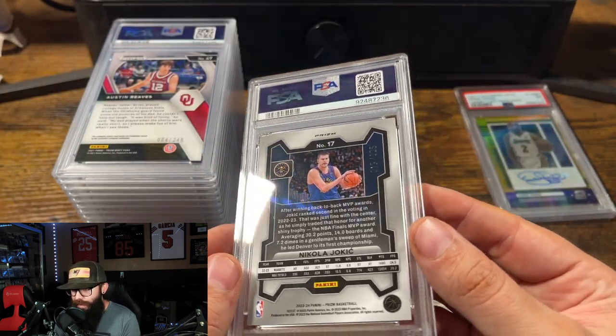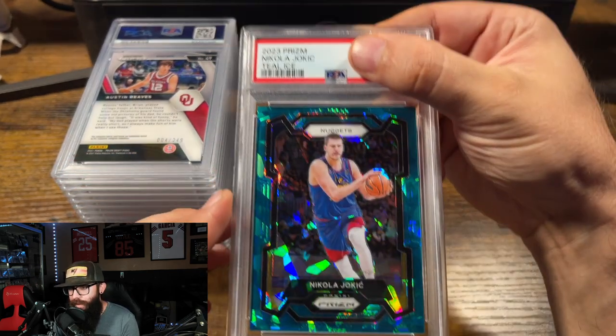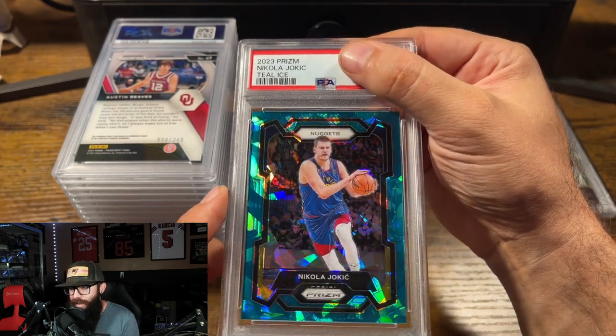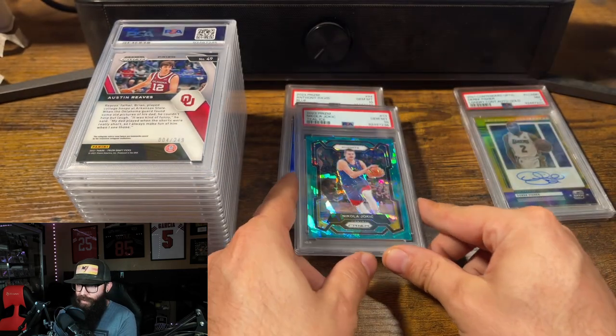This one was not mine. This is a Jokic out of 225 Teal Ice. Cool looking card. I think I had this one at a solid 10 — this card looked clean. Gem Mint! Yeah! We're on a roll.